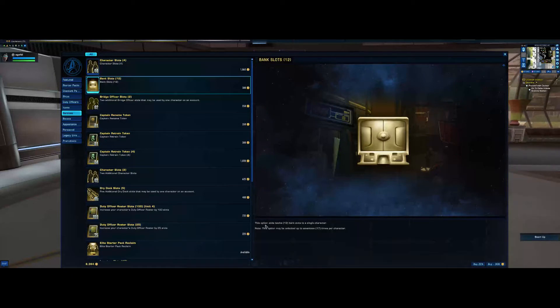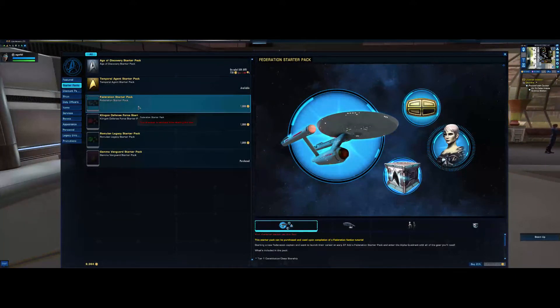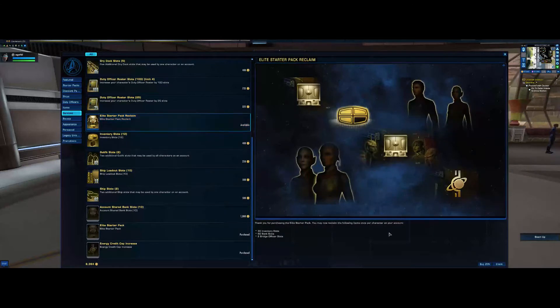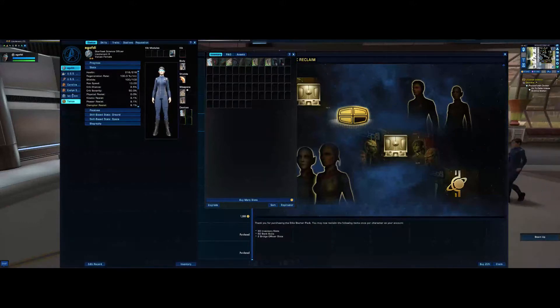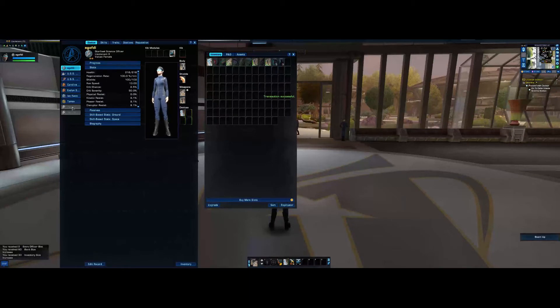Ship slots — just like duty officers, you can buy more slots for your ships, and there is a limit. Account shared bank: you've got a character bank where you can put excess equipment and a shared bank which all your account characters can access. I've got them maxed out, but I can buy bank slots for this character. Boosts: experience points, commendation points, fleet credit points, fleet mark points. Whenever you activate fleet marks you'll get a bonus of around 20%.